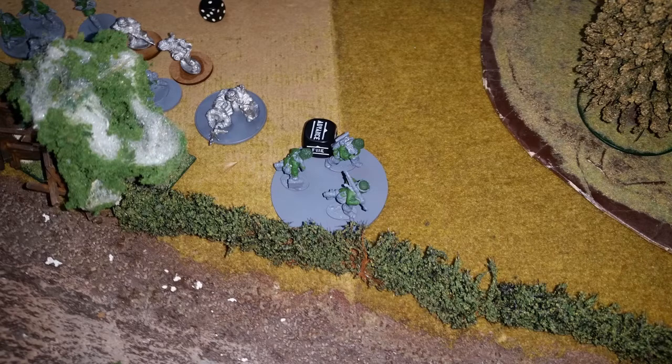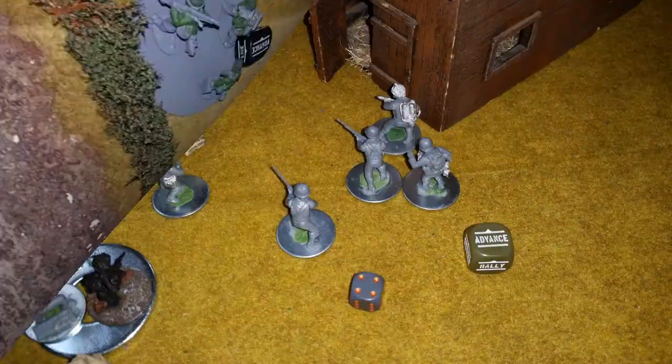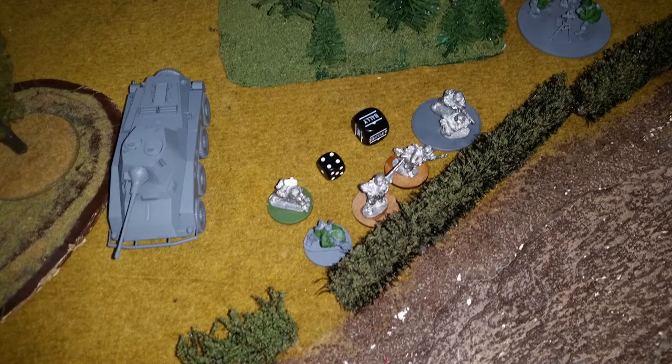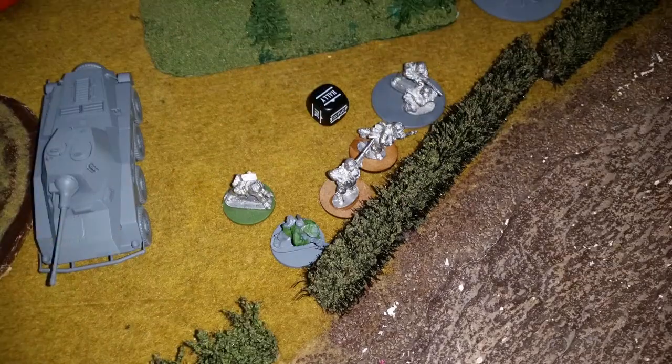He puts an advance order on the MMG — pivoting it to change his 45-degree arc — and shoots also at the engineer unit. I'm guessing he could see enough of them over the top of the sandbags despite the Rangers supposedly blocking line of sight. I take another pin but fortunately don't lose any more guys. He then issues a rally order on his veteran group that I've been pummeling with pins, and of course he makes the roll, removing all the pins. That veteran unit I thought I had locked down is now back in action with no pins.